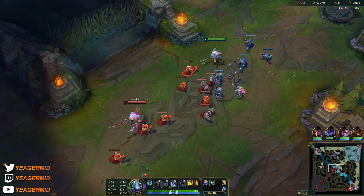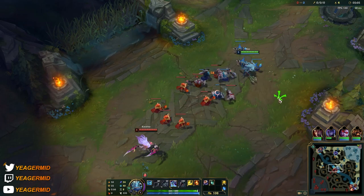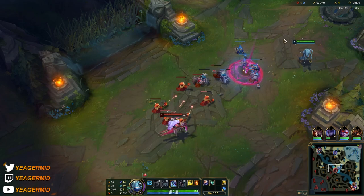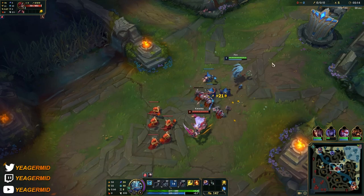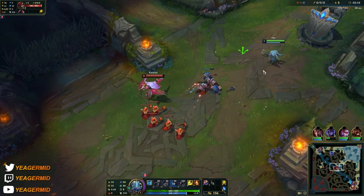The passive also makes you take reduced damage, which is nice. You can recast E to make it come down faster, but if you just use E once and let it run out, the damage it deals is going to create a bigger zone.